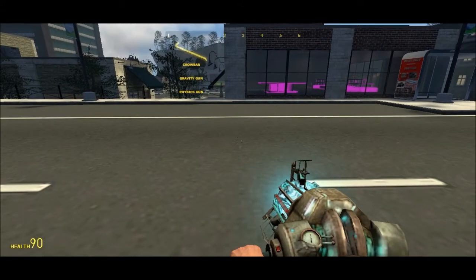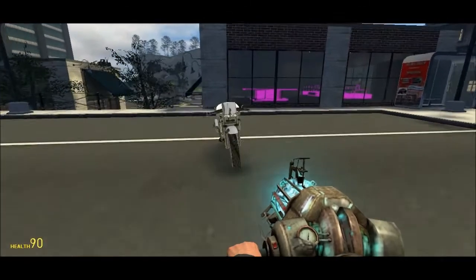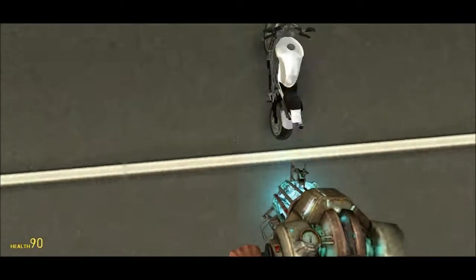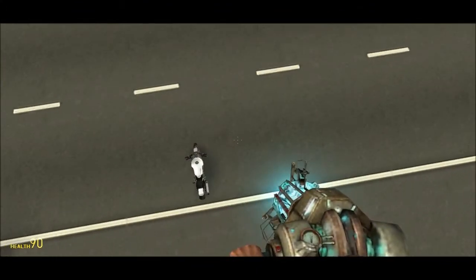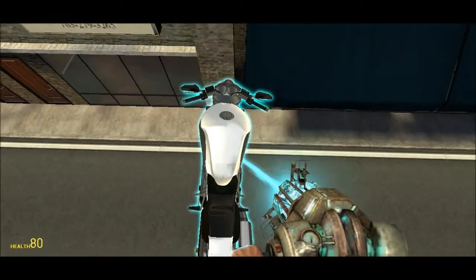Hey guys, it's Spitextreme here. What I'm showing you today is a glitch in Garry's Mod that allows you to get anywhere — it basically lets you get on any barrier, anywhere at all. What you need to do is get on a server that allows you to have both gravity guns and props.